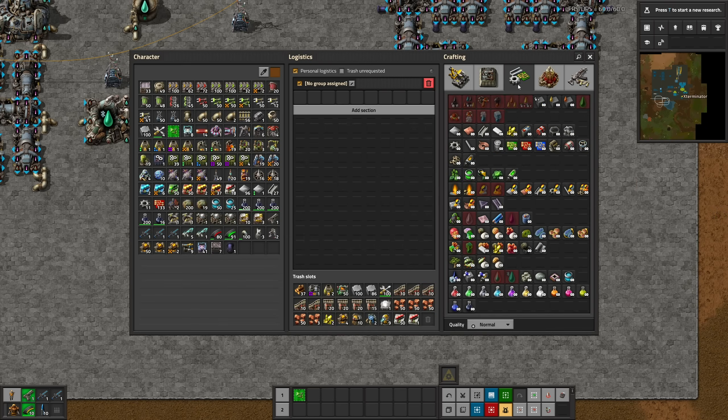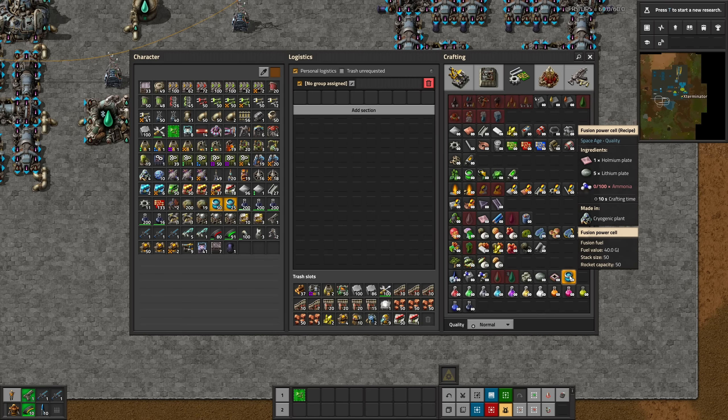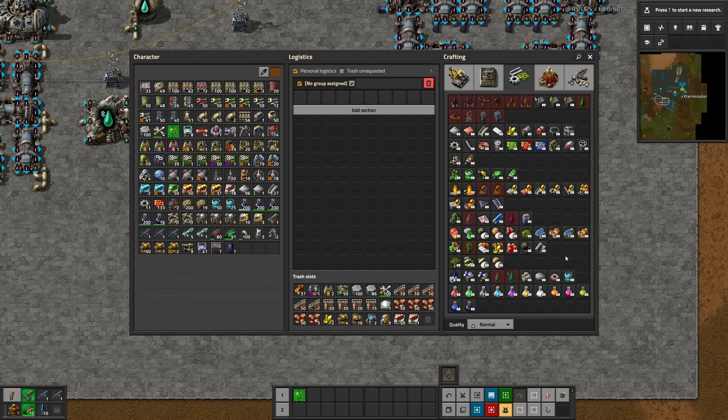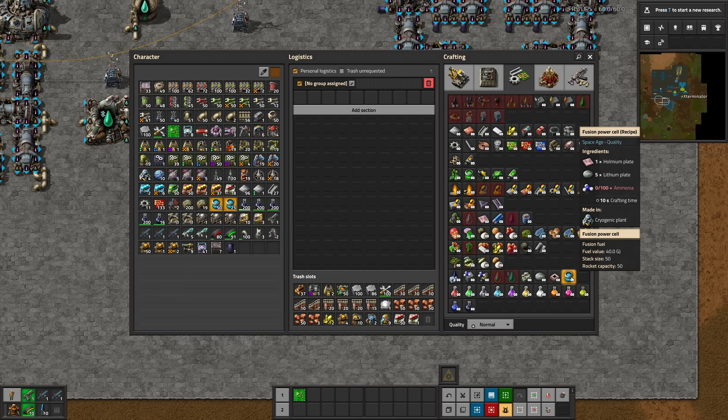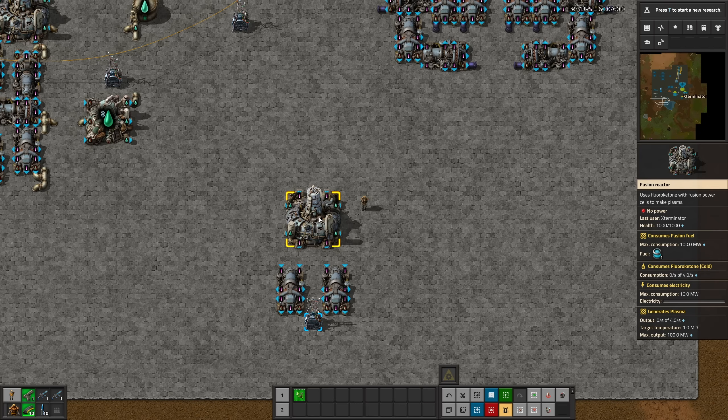A fuel cell has 40 gigajoules of fuel value, so breaking this down: at max draw of 100 megawatts, this will last you 400 seconds — about 6.6 minutes at max draw. I like to just assume that you are at max draw to play it safe and make things a little easier, but that's how long you can assume a fuel cell will last — actually longer than a nuclear fuel cell.